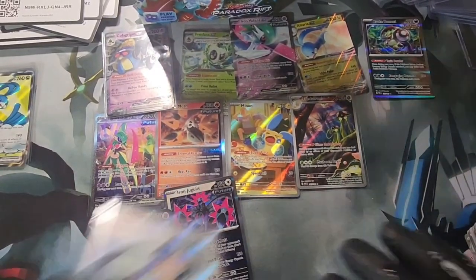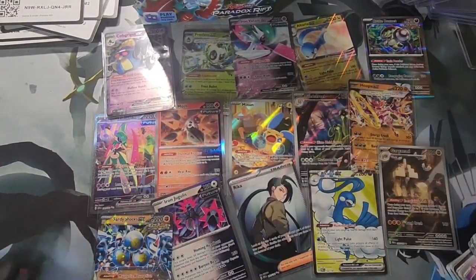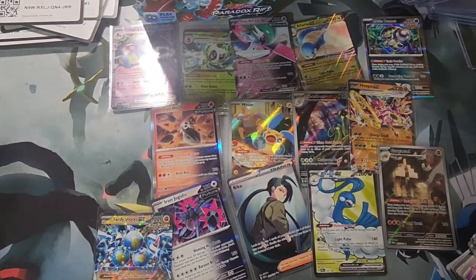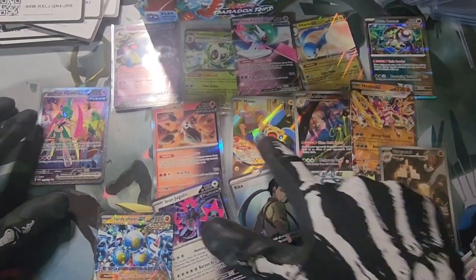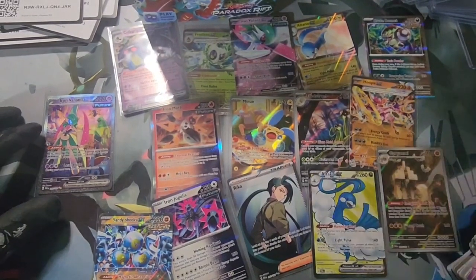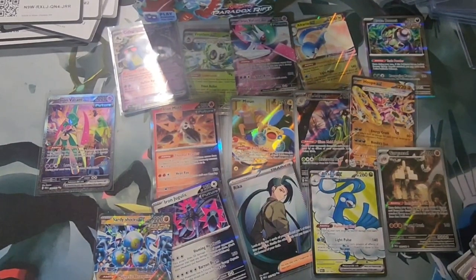Very nice haul today! My favorites — gotta be this Iron Valiant EX, as well as the Minccino and Toedscruel. Hoopa EX here as well. Thank you all so much for watching this video — it's been pure profit packs. Peace!